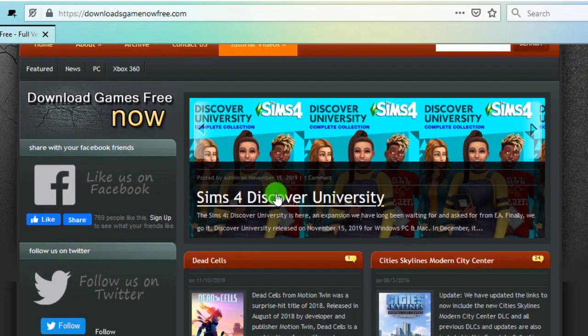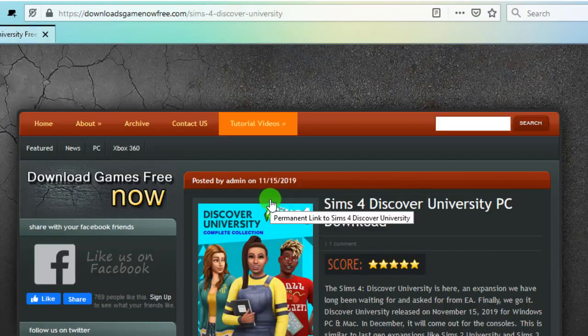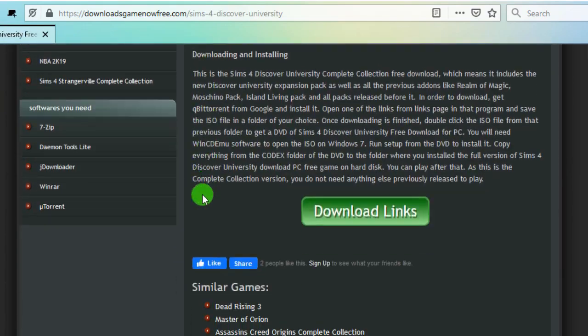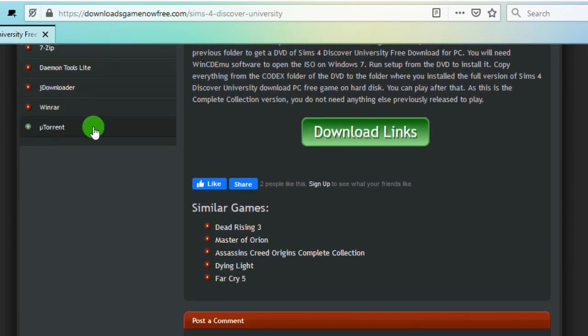So here's the game we're looking for. Now we're going to use uTorrent for downloading, so download and install it using this link only. I'll skip this step because uTorrent is already installed on my PC.